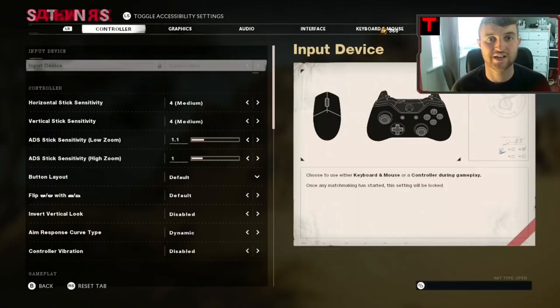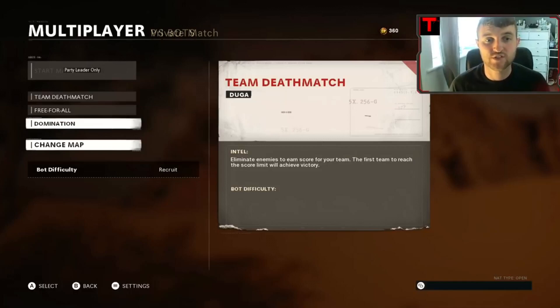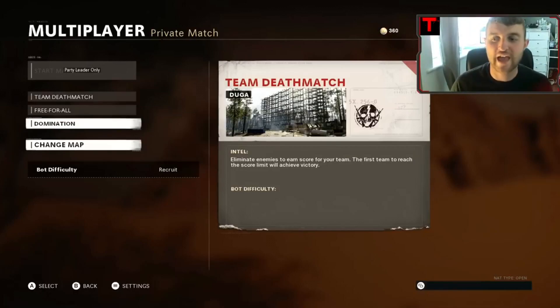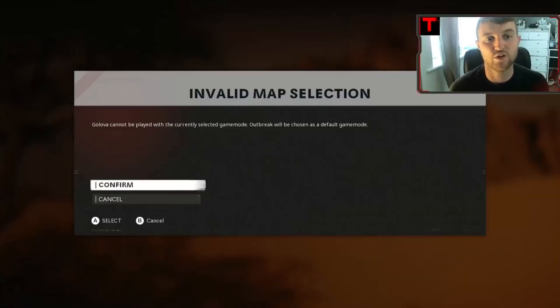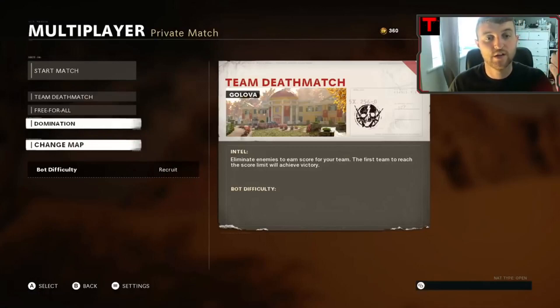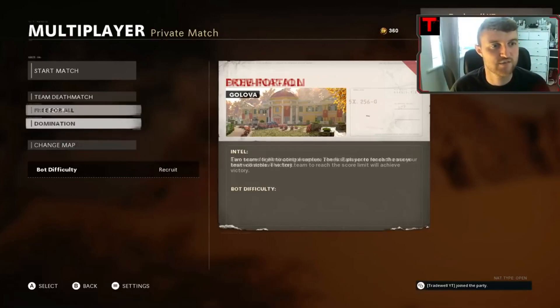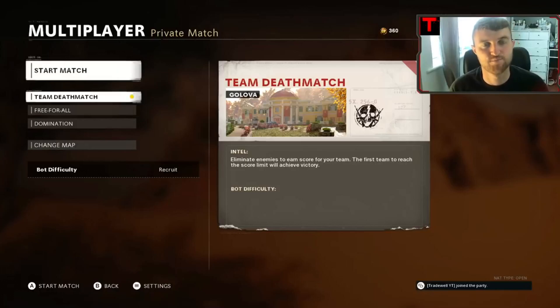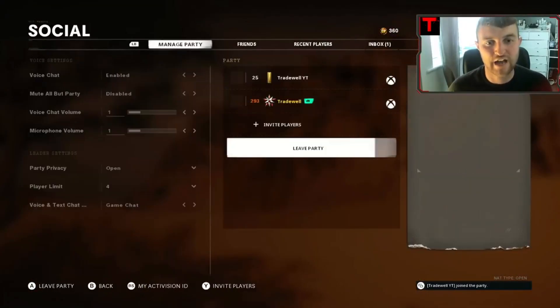Once your friend has backed out, press Start again. They are going to go into a zombies lobby. Once they've gone into the zombies lobby your screen will change. They will start up a private Outbreak. Once they've started up the private Outbreak, your screen will change again. They will back out and leave alone. Once they've backed out and left alone, you can change the map. Change the map to Crossroads or Sanatorium, then they quick-join you back. Once they've joined, press TDM, click Start Match, and dismiss the error.